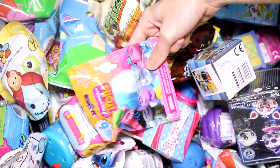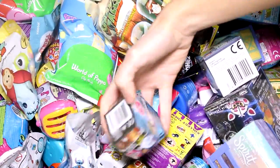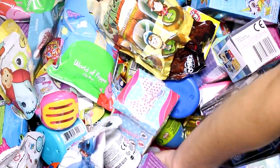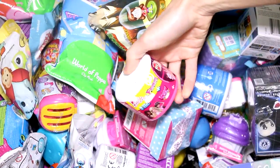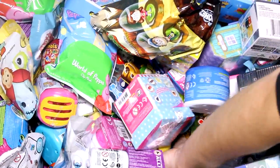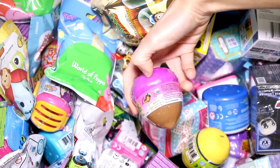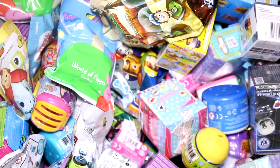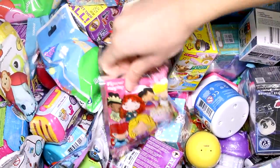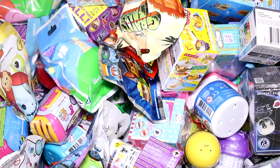We have a Trolls Season 6, a Monster High Mini Season 2, a Barbie Fashems and Squishy Pop, a Little Woodsy's Season 3, and then we need one more — we have a Disney Figural Key Ring. So let's go ahead and see what we got inside each pack.